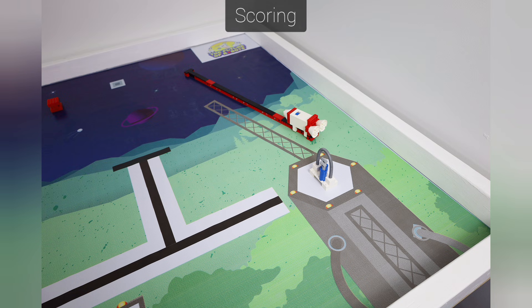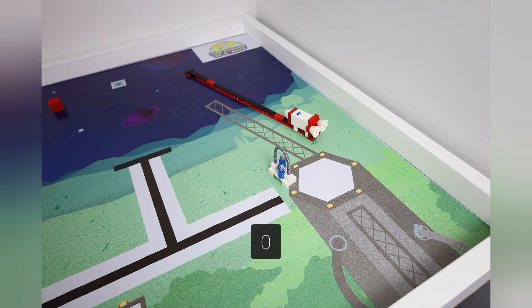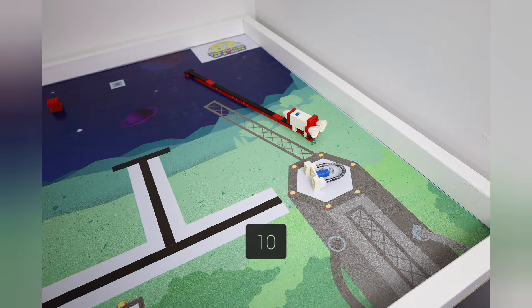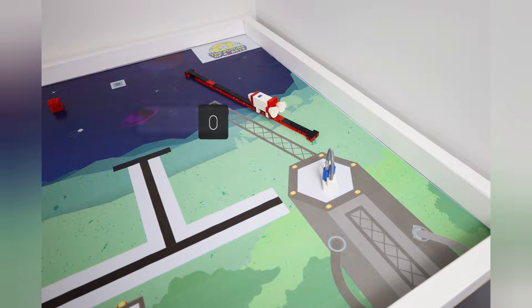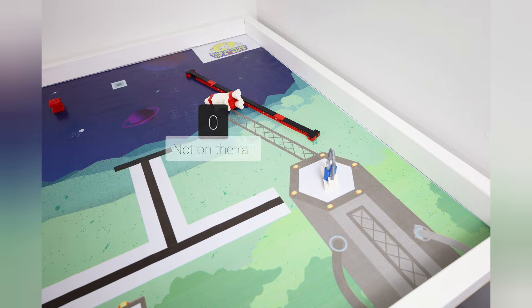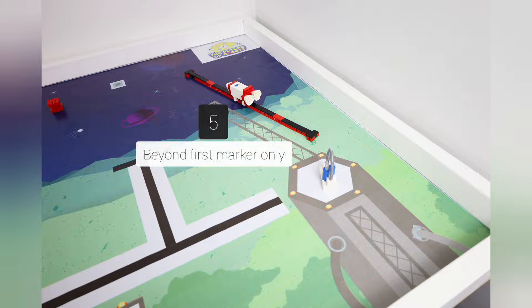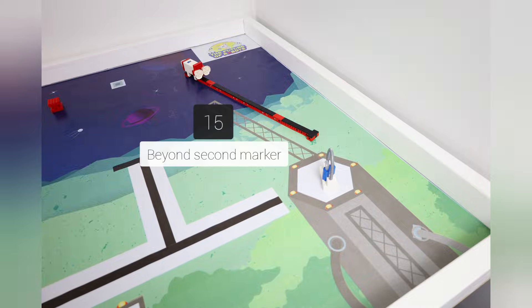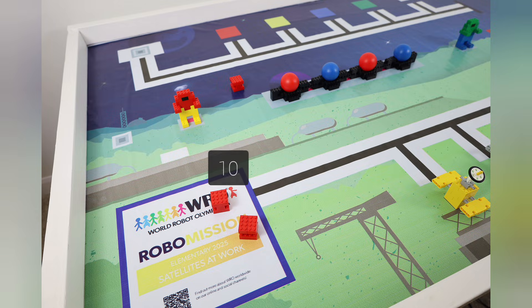Scoring. Your team gets 10 points if the rocket fuel is completely inside the rocket fuel area, or 5 points if it is partly in. Your team gets 5 points if the rocket is in flight, or 15 points if your robot is able to get it to the orbit. For each space debris touching the start area, your team gets 10 points, making 30 points for the three debris.